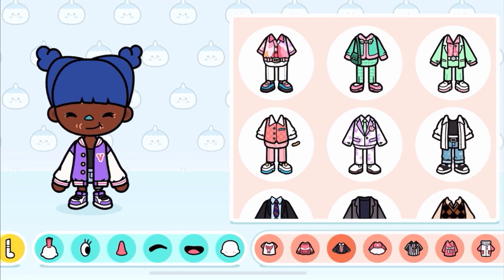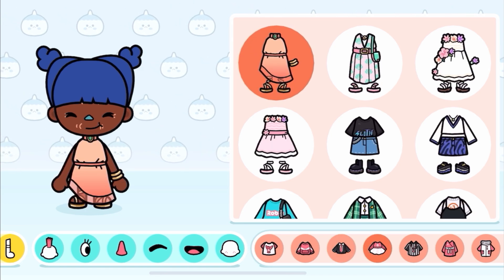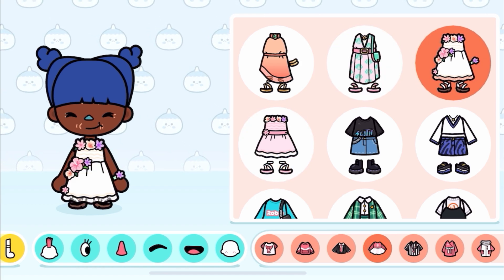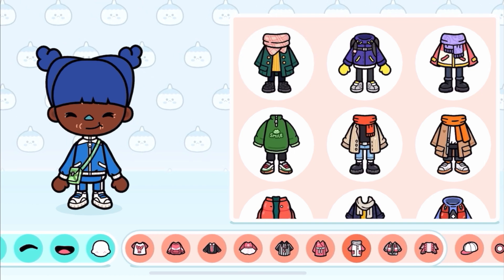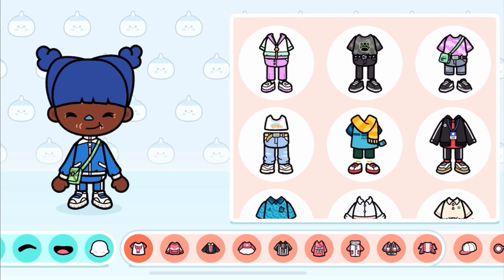I like the oversized jumper. These are from that sort of newish home designer — I haven't actually checked it out, it's been a while. But these look really cool! Look at that one — it's got the same style bag. I like the blue, it matches her hair a lot. Yeah, these are some new clothes.